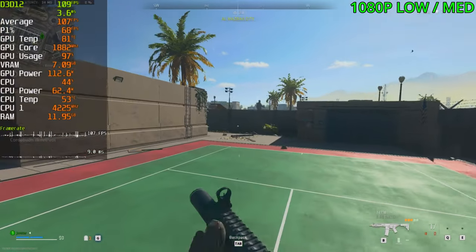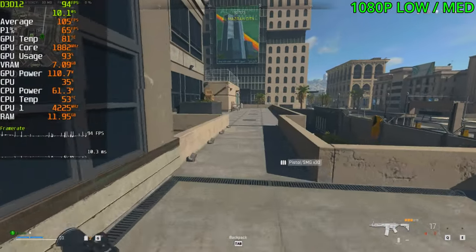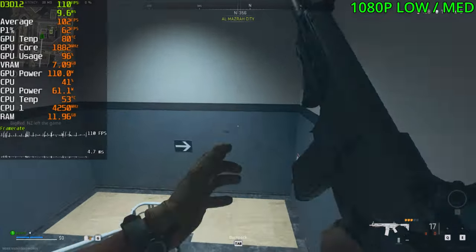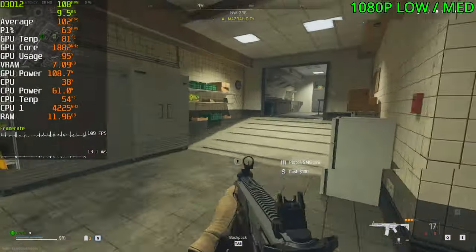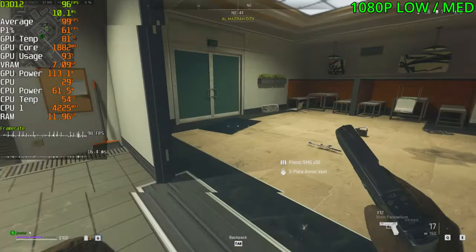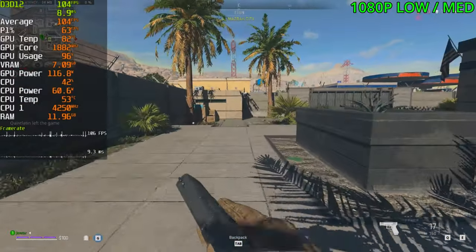Overall in Warzone 2, we're getting around 70 FPS all the way up to 120 FPS depending on where you are. The game can stutter quite heavily at times. VRAM usage is way up to 7 gigs with only 8 gigs available, so lowering the settings a bit might be the smart move. Overall it's a decent experience, but this game isn't really optimized for Nvidia cards yet — it runs much better on AMD. If you play a lot of Warzone, you should be looking at an AMD card.